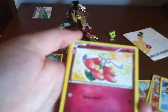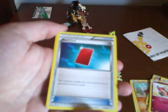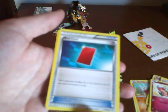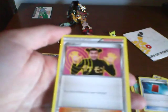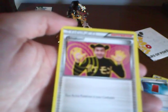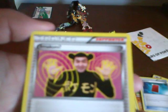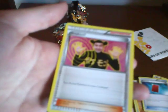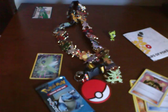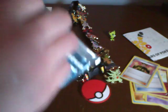Next up we've got a Flabebe with a little flower thing on the side, and it's got Razor Leaf. We've got a Red Card - now this one's pretty good: your opponent shuffles his or her hand into his or her deck and draws four cards. And then... Imakuni? What? Your active Pokemon is now confused. What is this? What's with the face? That is strange. I have no idea what that is. I feel weird picking it up.